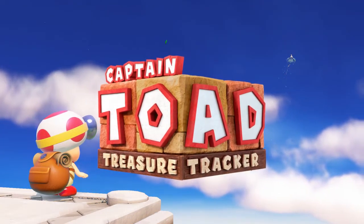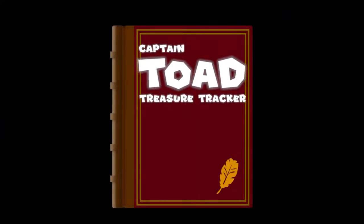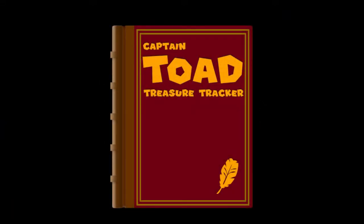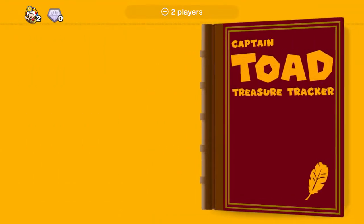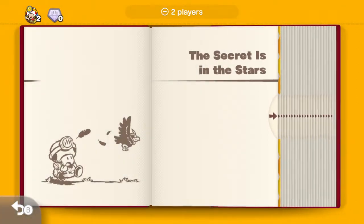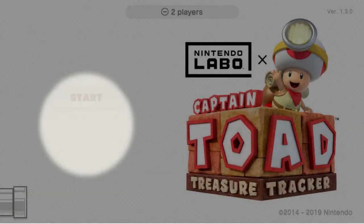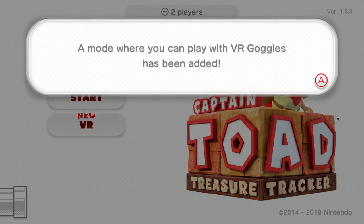How's it going everybody? Welcome to my new Let's Play of Captain Toad: Treasure Tracker. I'm playing on the Wii U and Nintendo Switch versions. There's also a 3DS version which came out alongside the new Nintendo Switch version a couple years ago, and that will be seen from time to time. We've already been kicked out of the very first book because we have some new trinkets exclusive to the Nintendo Switch version available to us — a mode where you can play with VR goggles has been added.